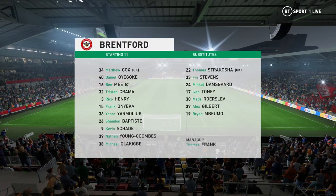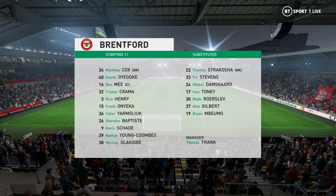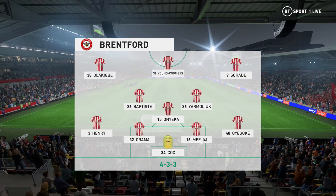Here's the starting eleven for Brentford — a 4-3-3 formation with a centre forward and two wingers. It's important that the midfield players give support to the striker whenever the ball goes wide; they can't allow him to be isolated.